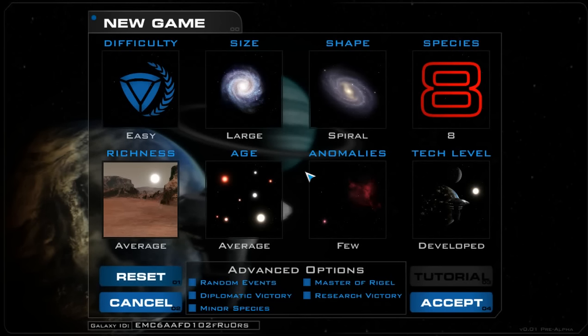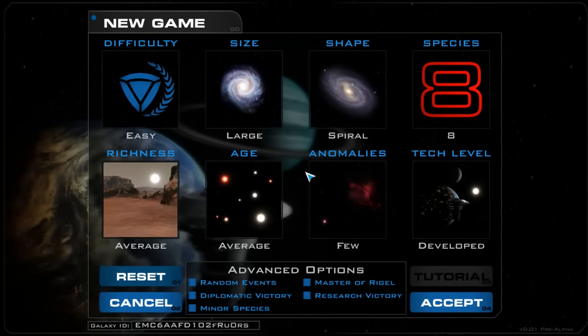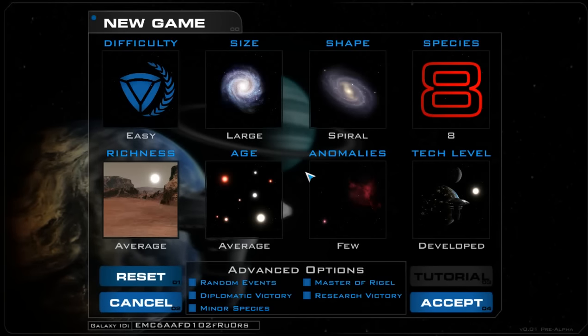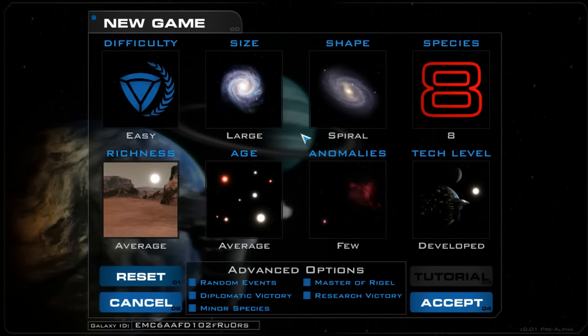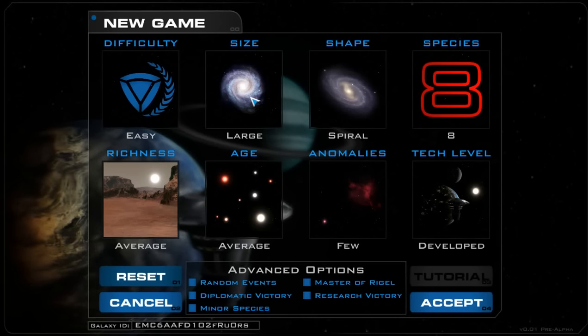The AI is working at this point, but there are no various difficulty levels and the tech level doesn't work as well. What is working is everything else on the top end, though none of the advanced options work just yet. You can go with whatever size you're looking for — the star system size goes from 32 stars to 1,024 in a legendary galaxy.